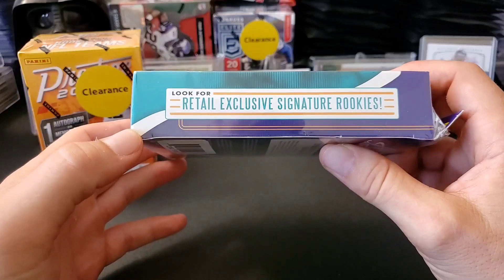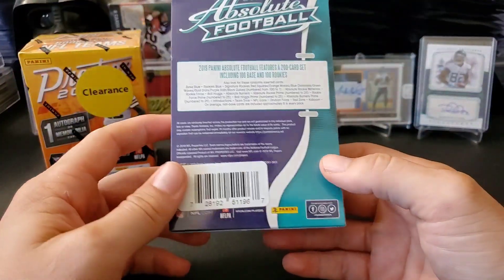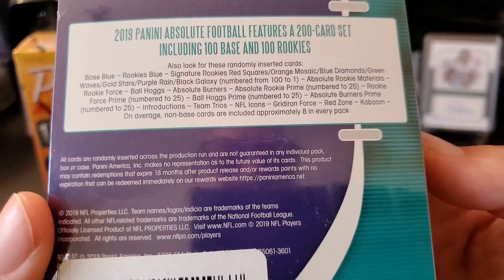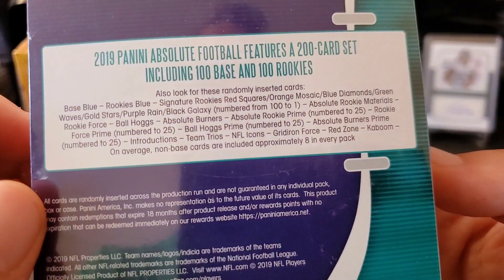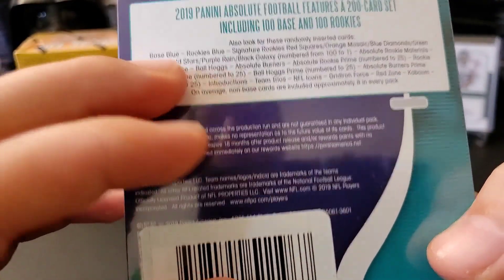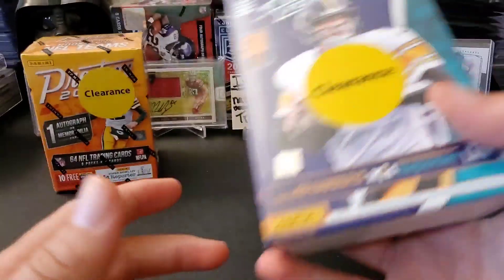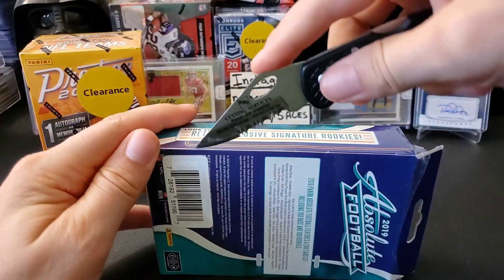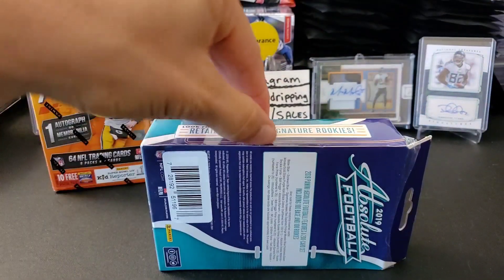It says look for retail exclusive signature rookies, which is cool, and of course you can find the ultra rare Kaboom insert in this. I can't imagine it ever popping up in here, but who knows — I guess it's possible. Here's the checklist: we do have autos in here, which is kind of cool. There are memorabilia cards, inserts, color variations — yeah, there are blue cards, which will be kind of neat. And of course, like it says, Kaboom is right there. This is fun to open because there's a lot of rookies usually in these.